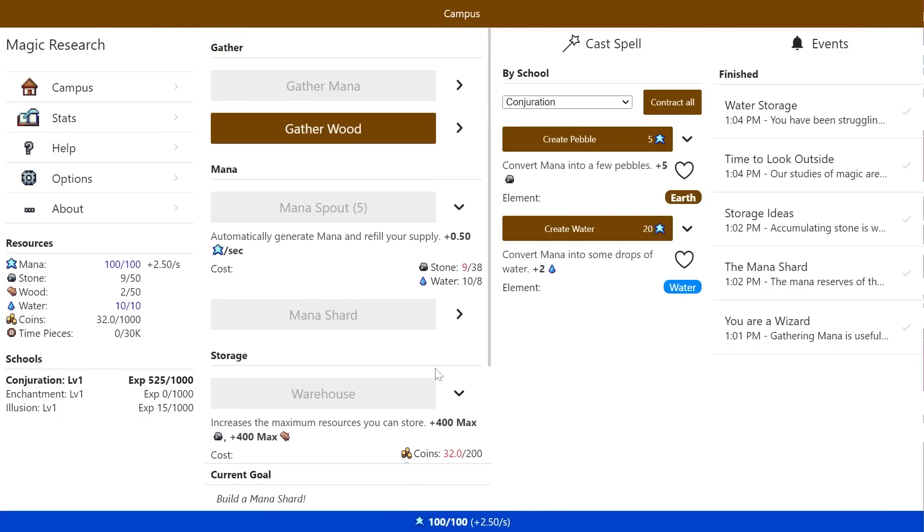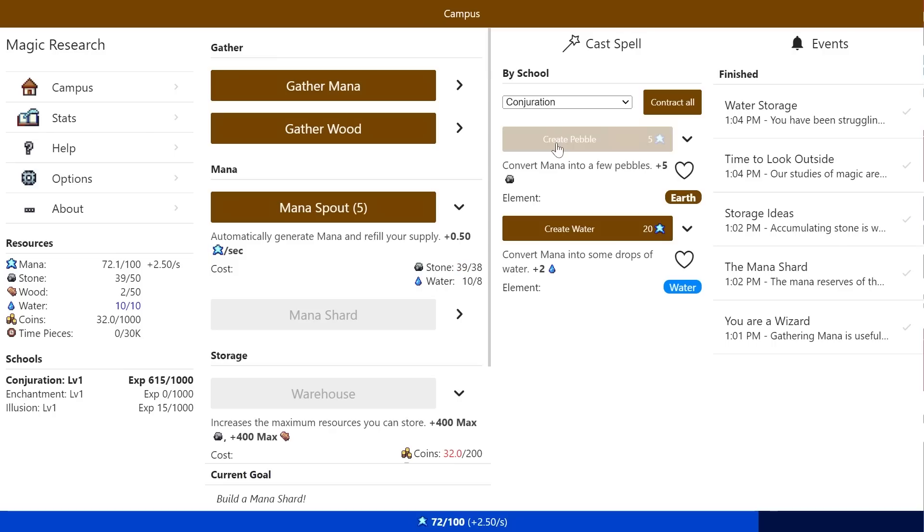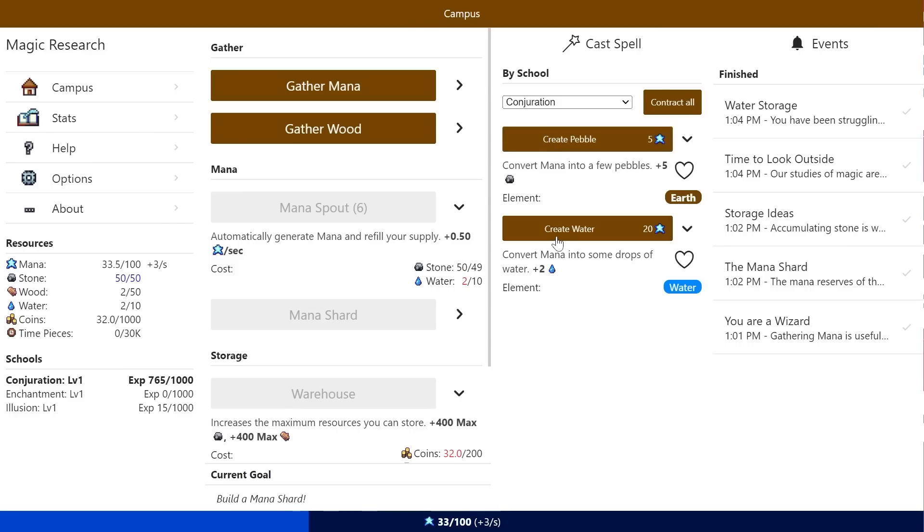The water tank requires coins. I could do that, or I could go back to working on my mana generation. If I can max this out while I work on other things, it'll just stack up. Now we've stacked up as hard as we possibly can.